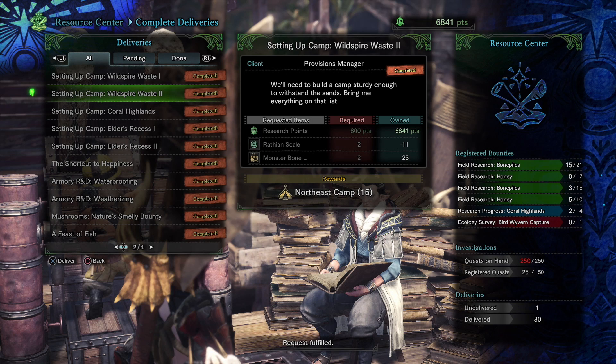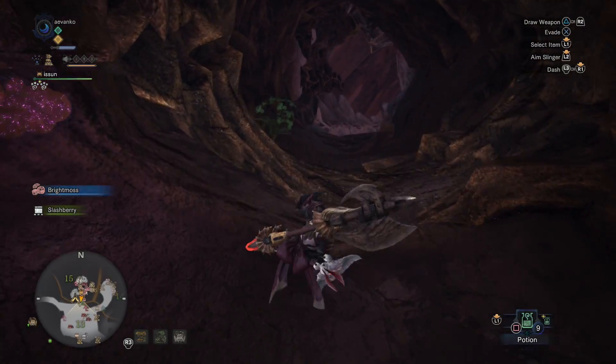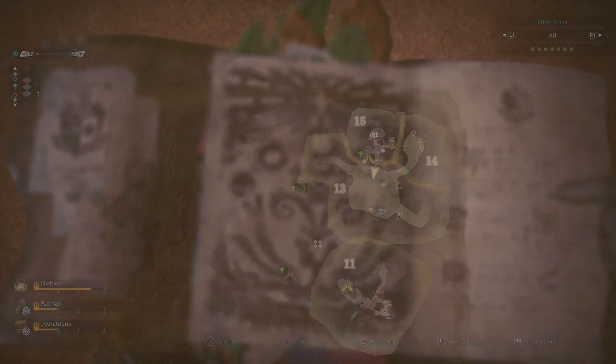I definitely recommend that if you haven't already, you do an expedition, go out, find her, defeat her, and make this camp. Right from here is a little slide-down area where you can go straight to where the Diablos lurks. This is really good because monsters will come down here to hide.